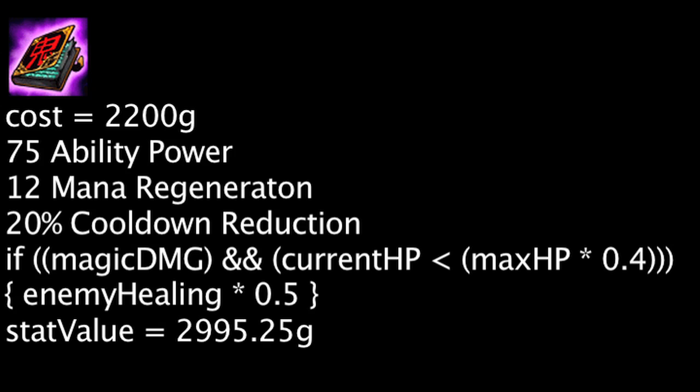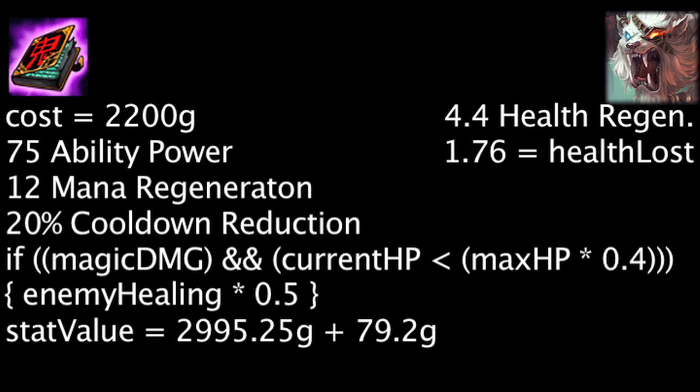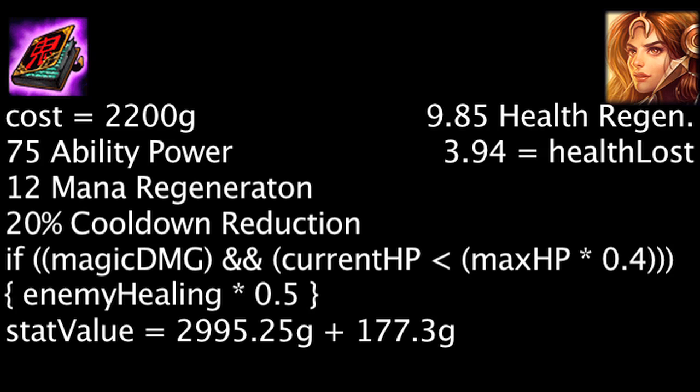Against a champion with the lowest level 1 health regeneration, Rengar, the item will become more cost-effective by 79.2 gold. This will cause Rengar to regenerate 1.76 less health over the duration. Against a champion with the highest level 1 health regeneration, Leona, the item will become more cost-effective by 177.3 gold. This will cause Leona to regenerate 3.94 less health over the duration.